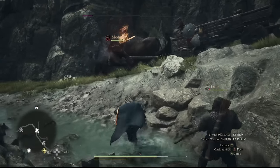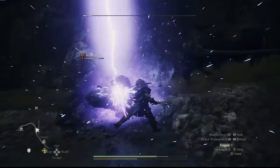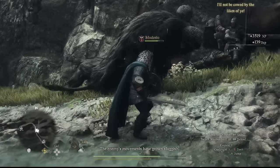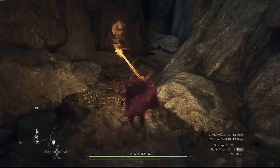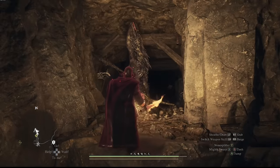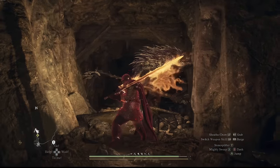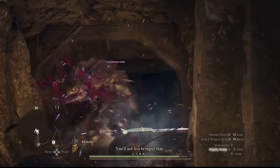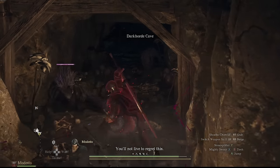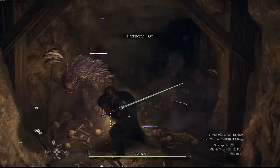Unlike most recent RPGs, you don't just get a dodge roll that lets you avoid everything. Each vocation — this game's version of a class — has unique defensive mechanics you'll have to master. The fighter blocks, the thief dashes, the warrior tanks the damage with a shoulder barge, mages levitate in the air. Each of these abilities has its nuances and requires a certain degree of mastery.